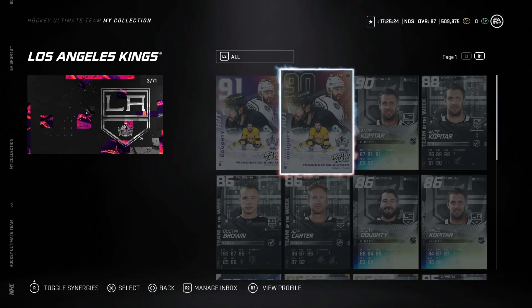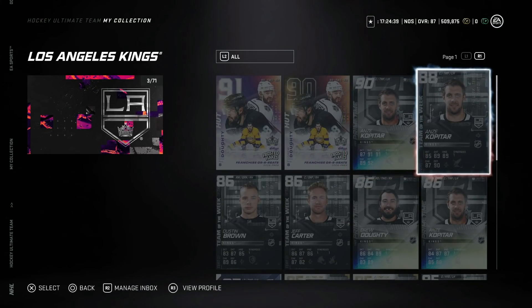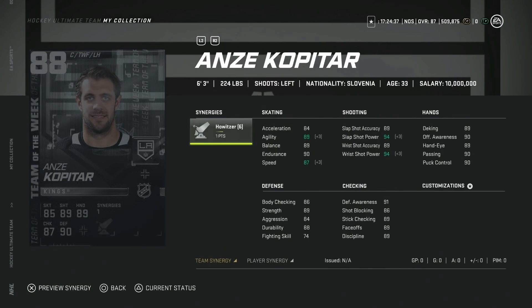Moving on to today's prime times — we've got the 90 overall Anze Kopitar, six foot three. He's been a phenomenal card all the way through; even his base card is one you need to get immediately when you first start. He's got one to workhorse and one to thief. Thief on this card makes his face-off rating almost perfect, up to 96. Thief is a synergy you want on your centermen specifically. Workhorse saves this card in my opinion because he is slower, but centermen don't necessarily need to be that fast.